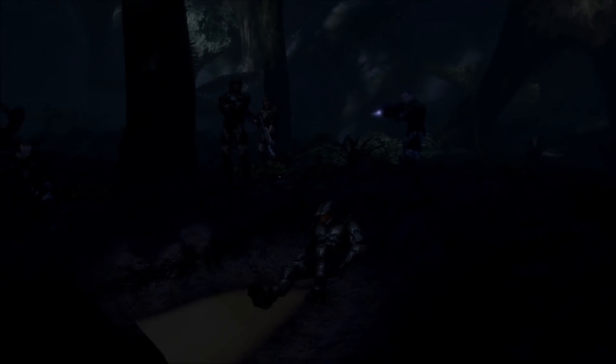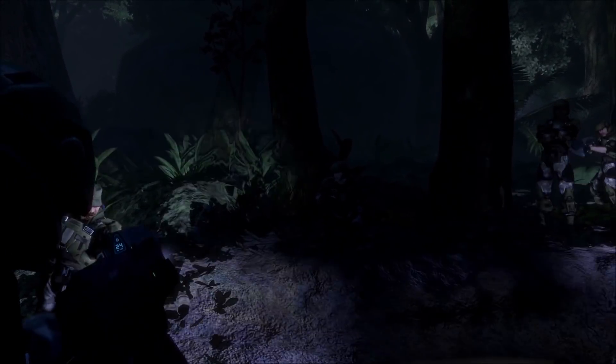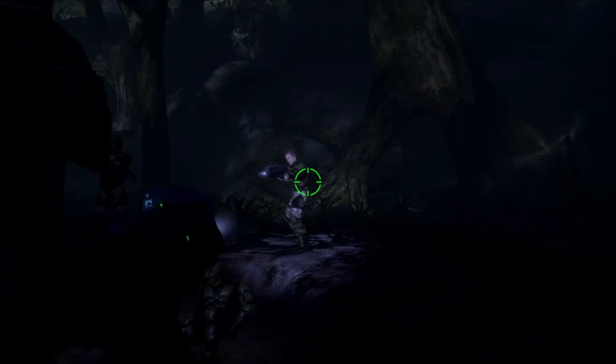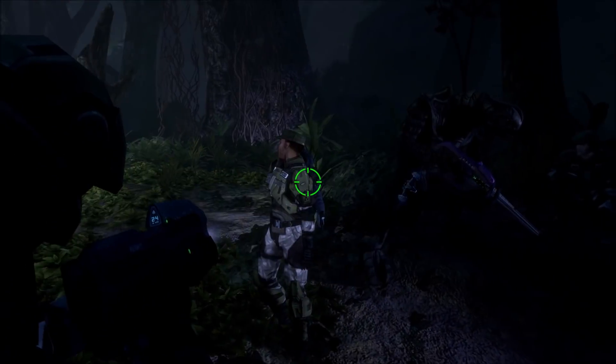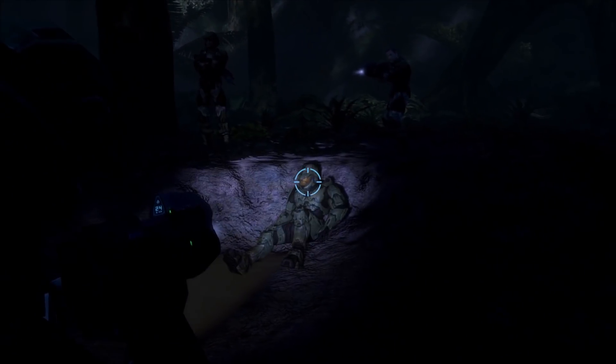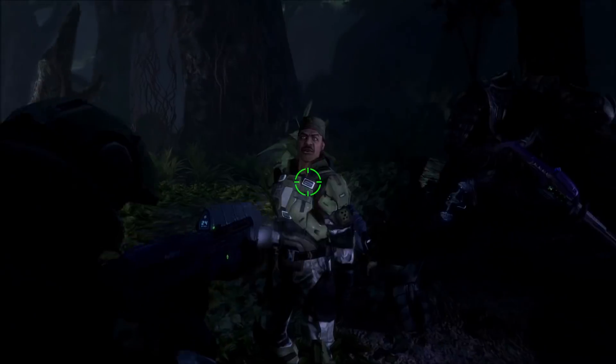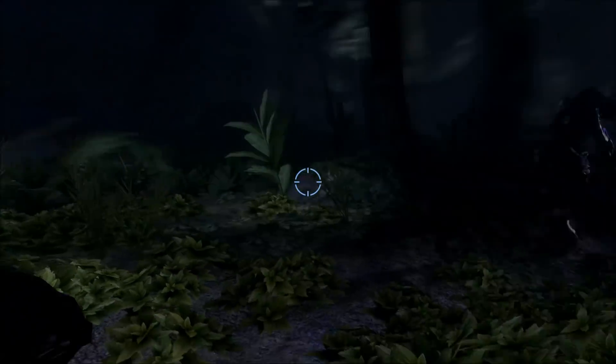This mod starts off pretty much the same as the cutscene Arrival — the intro to Halo 3 — except there are a few differences. It's set at night time, and the atmosphere is a lot more creepy. And there's one big problem: Master Chief has died. He did not survive the crash; he did not survive his fall from Truth's ship. And now, since Master Chief is dead, you are playing from the perspective of a Marine in third person. And unfortunately, Arbiter and Johnson are staying behind to make sure Master Chief is extracted.